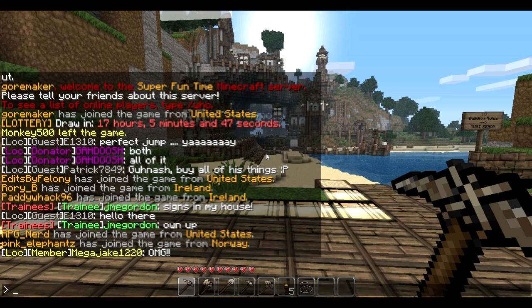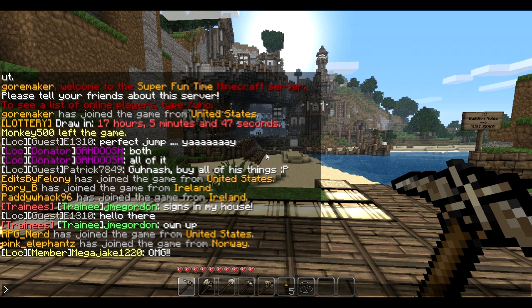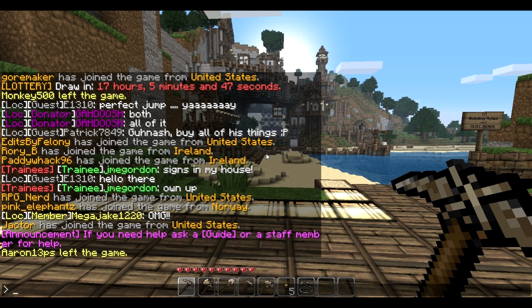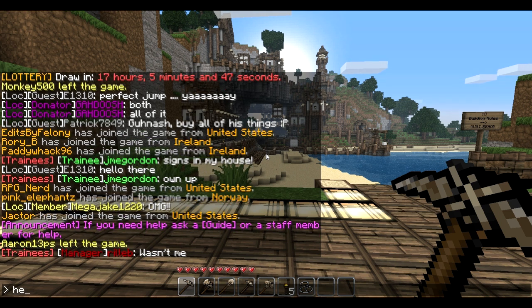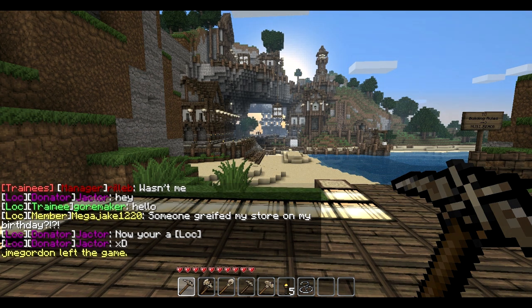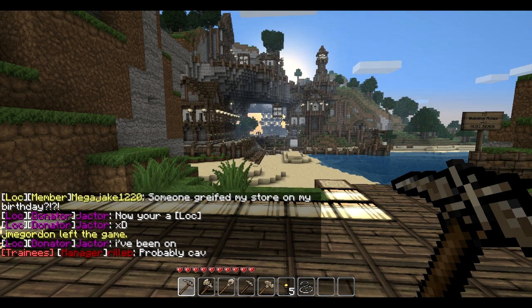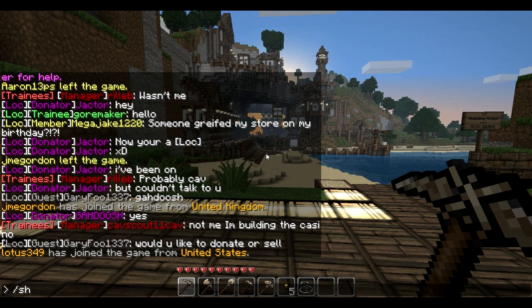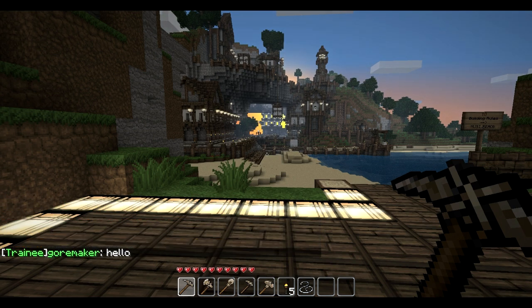Now there are local chats and world chats. The local chat will communicate you with the fifteen closest people around you, or within a hundred blocks. If there are fifteen people within a hundred blocks you'll hear all of them, but if fifteen people are not within a hundred blocks then you'll hear just fifteen people. If you just type something like 'hello,' you can see it says LOC, then it shows your rank, then your name, then your message. LOC stands for local — those are the people around you, the fifteen or within a hundred blocks.